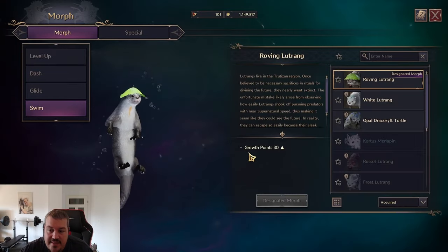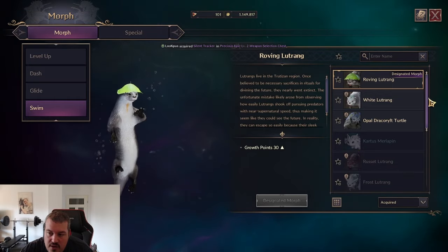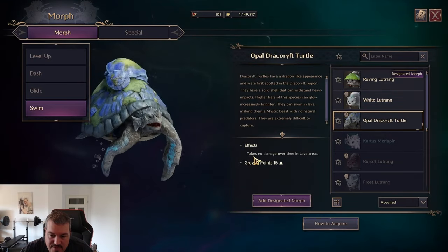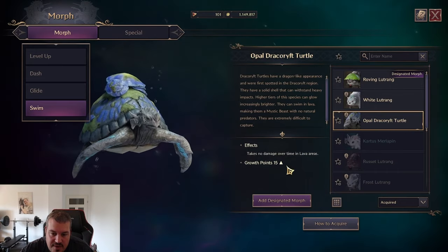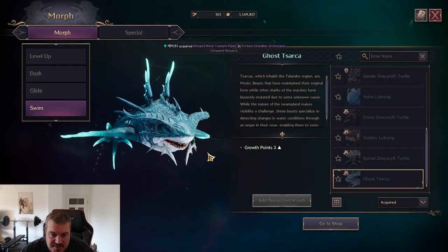The water morph is not that relevant, but those two are really important to level. So you have to collect many many morphs. The next important thing to note is that there are morphs that give additional effects — specifically the ones for lava. The turtle I got here has an additional effect meaning I take no damage when swimming in lava, which is really important for some areas. I highly recommend getting one of those as fast as possible.